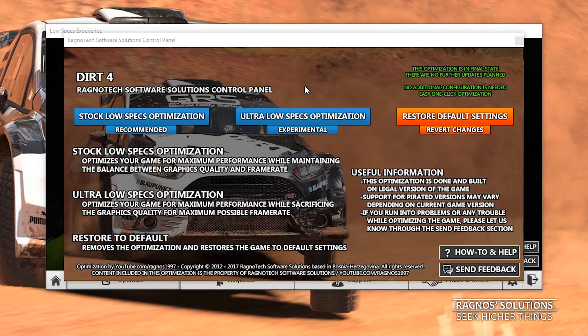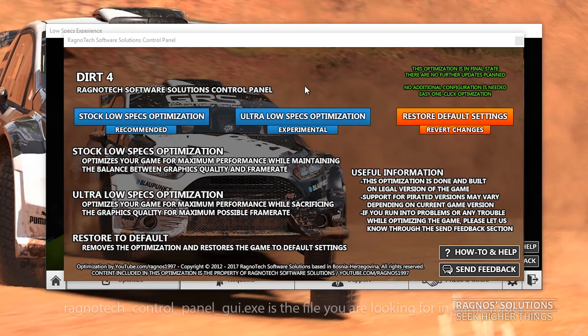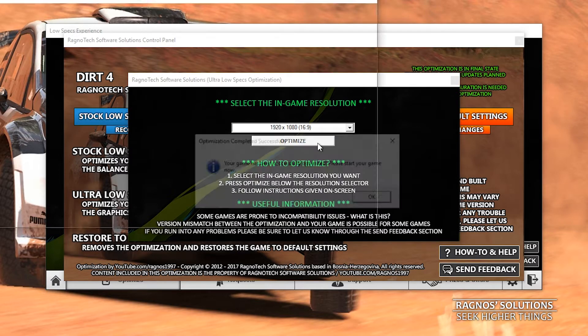After that, click browse and select the destination folder of your DIRT 4 game and press extract. Then go to the DIRT 4 folder and start the Ragnotech control panel. This window should pop up. Make sure to start it as administrator, otherwise you are fishing in an empty tank. Once it starts, simply select the method of optimization. I'll go with the ultra low one since I want the most FPS I can get.